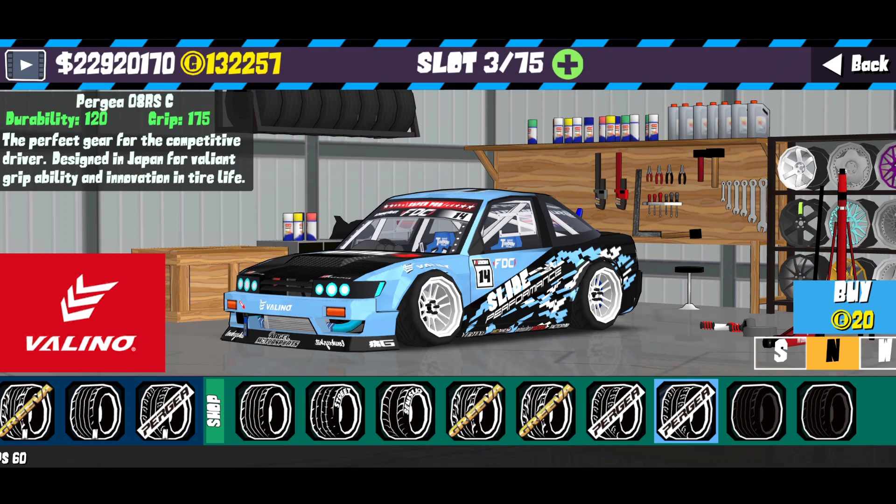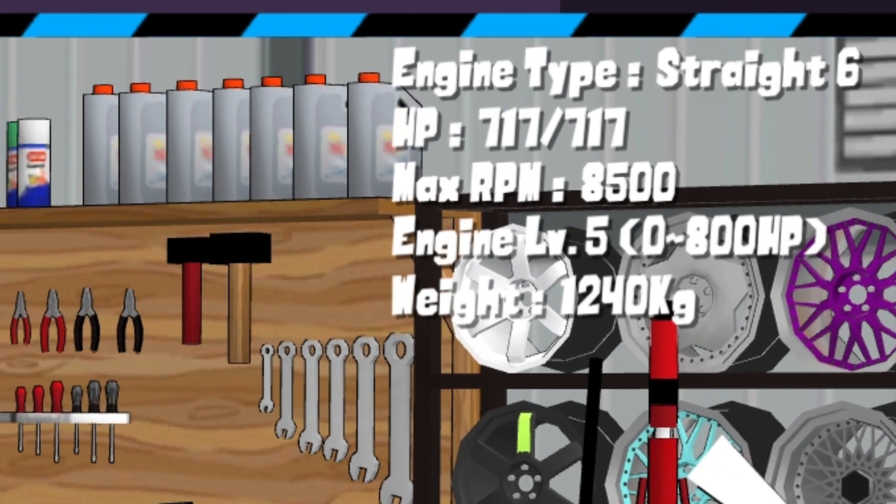Now for the specs of the car, the tyres you want to be running are Pagia tyres, they have a grip of 175. You want the most grip possible because it will give you the most speed on the track. For your engine you want a maxed out engine with 717 horsepower, so you can get the most speed possible — speed is key when it comes to getting high scores.